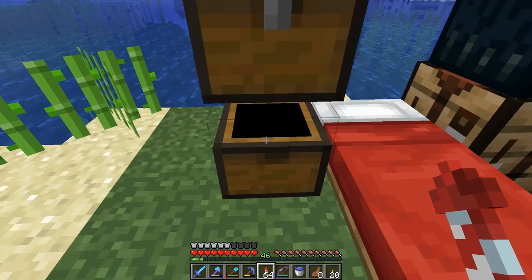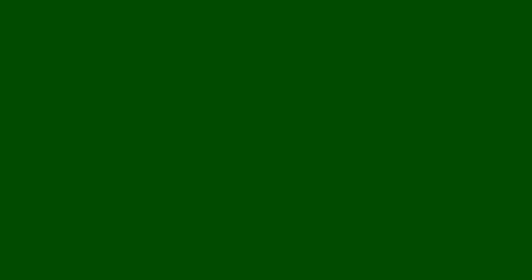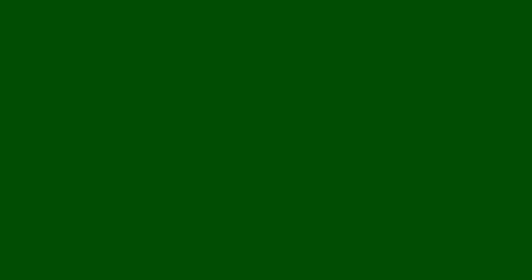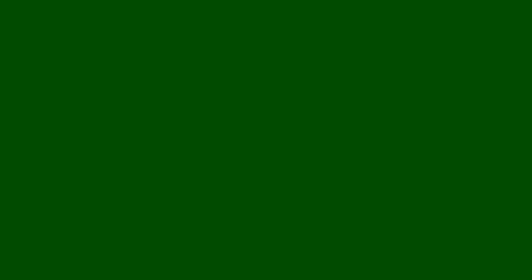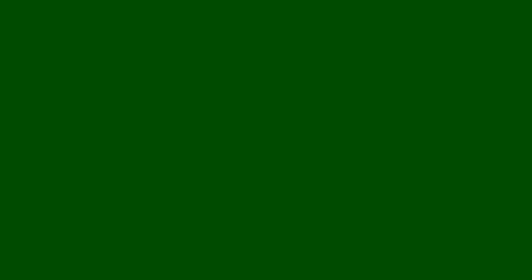I'm back here. If you recall, I started the base down there and I made the iron farm, and we're doing really well with that. But one thing I did not move are all the mob heads that I have. I've got a bunch of different sheep — mostly sheep right now — but I've been trying to get all the different colored sheep, and we have other mob heads too. So what I want to do today is make a room dedicated for these. We're going to work on the mob head showcase. It's going to be down at the underwater base. I'll probably make a room that is not underwater, so it will have an air pocket. I want these things on display on the wall, but I don't think I can do that with the water being around.